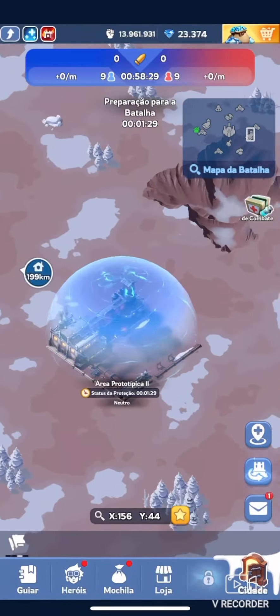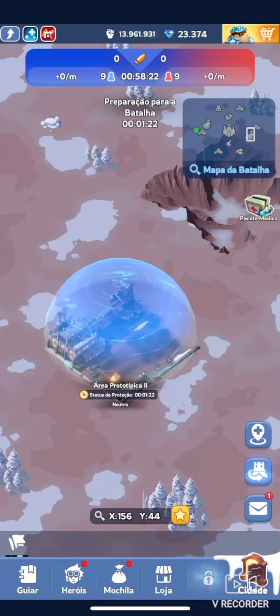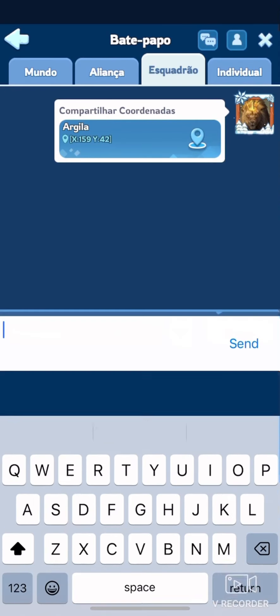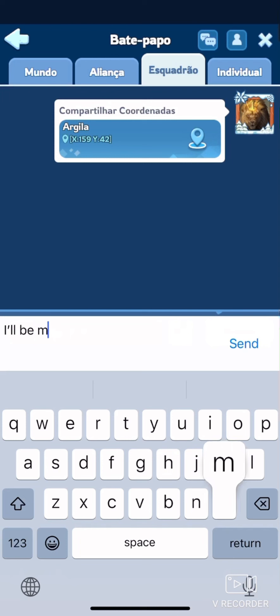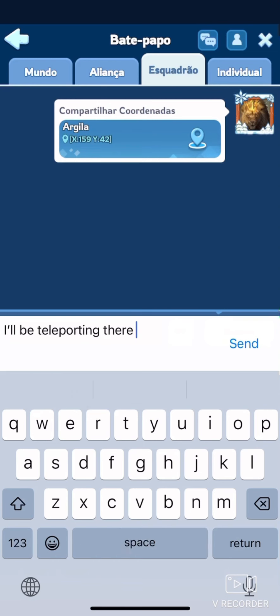First things first: it is highly recommended you have a lot of healing speedups and advanced teleporters in your backpack. The game creates a special tab for you to communicate with your squad members. To organize better, we decided to divide the squad into two teams, each with its own leader — and I was the second team leader.